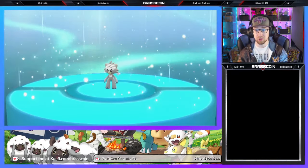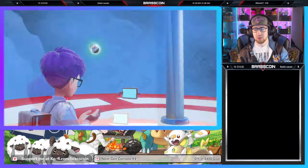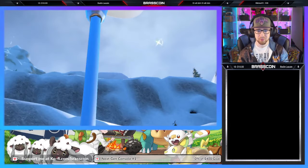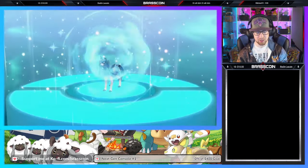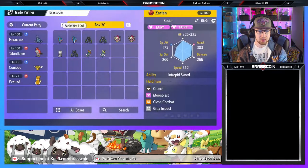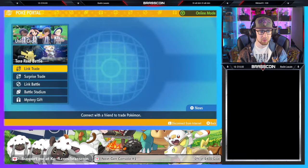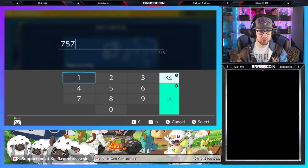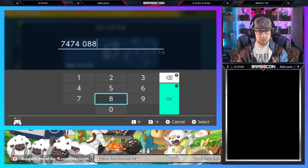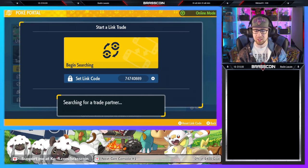After the fact, you will have to go and retrieve said items. But hey, you have a shiny Zacian and Zamazenta that you can put into Pokemon Home, which doesn't allow held items anyway. So it's up to you to find the items. Moving on to the trade codes for Zamazenta — the trade code will be 74740889.